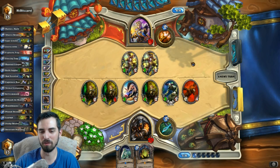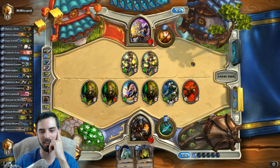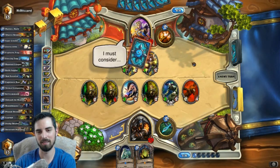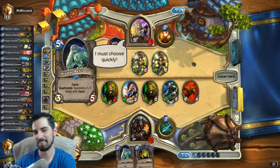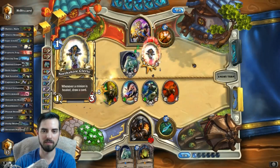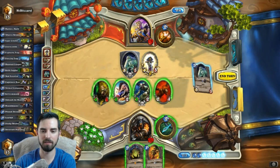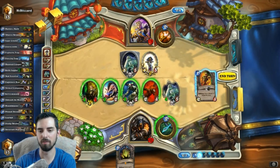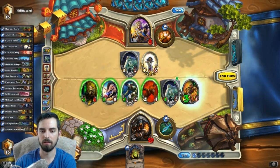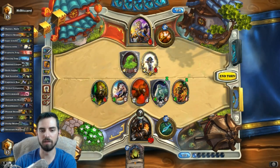All right, here comes Holy Nova to ruin my life. So he can kill two jugglers, but he'd still be dead. How does he not have Holy Nova or Light Bomb? Maybe he does and he's just trolling me. What is going on? Sludge Belcher's fine. Okay, so he kills two jugglers - smart. All right, we just win this - we get an extra damage from this. We've got exact lethal. Good for us.